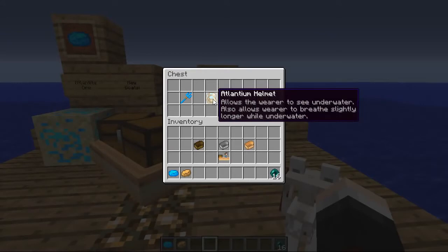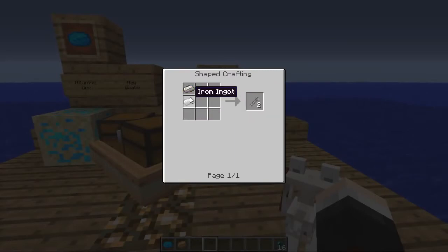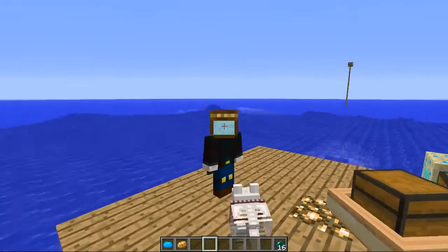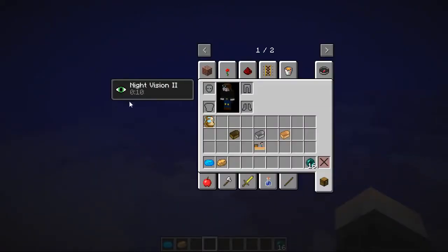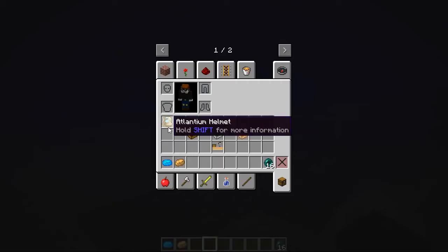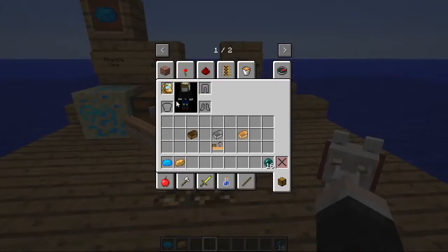Next we have the Atlantium helmet. Its description: 'allows the wearer to see underwater' and 'allows the wearer to breathe slightly longer while underwater.' It has a crafting recipe requiring six brown Atlantium, two screws (crafted by putting two iron nuggets together), and one glass pane in the middle. Let's wear this — oh god, that looks cool! I look like one of those really old-school scuba divers. When you jump in water you can see a lot better. It actually just gives you night vision continuously. When it runs out it's pitch black, but wearing the hat again makes it a lot brighter, and it allows you to breathe underwater for a long time.